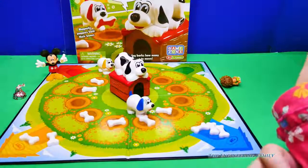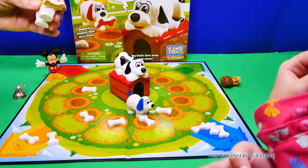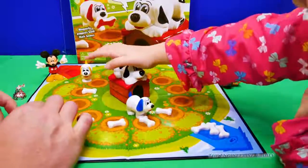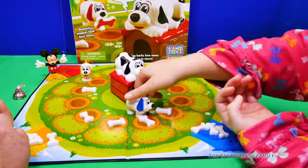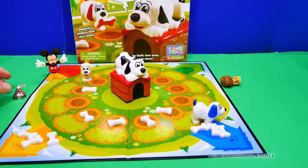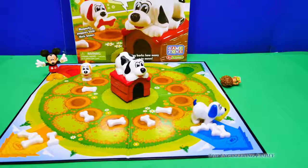So three — one, two, three. Oh, it's the red one again. I need to get to right there. So she gets to go two. She's almost there. So I got one. I got my second yellow bone. Now I just gotta go back to my dog house. One, two — oh, the assistant wins! She gets the candy.